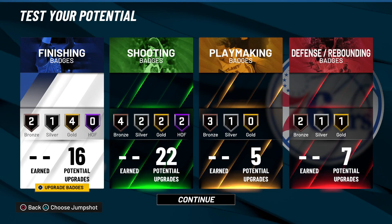This has been the Portland Trail Blazers version of the LaMarcus Aldridge build. Please be sure to drop a like, comment, and subscribe for more NBA 2K22 content and NBA player builds. It's been Make America Lit — I'm out, peace.